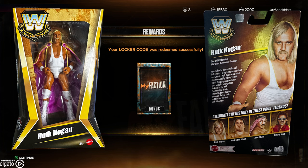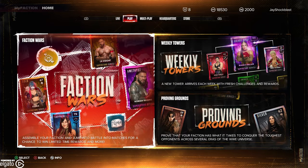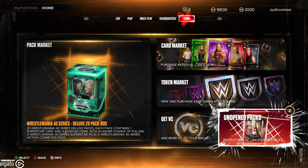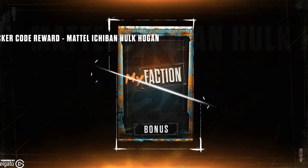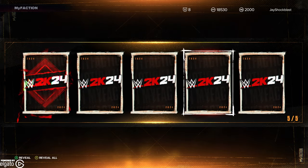There are two different Hulk Hogan figures. The one that I got was a WWE Champion. But as you can see right here, when we go into the store, we're going to have two unopened packs in our inventory. This is the one that we're going to open — the Mattel Ichiban Hulk Hogan. So let's go ahead and open that.